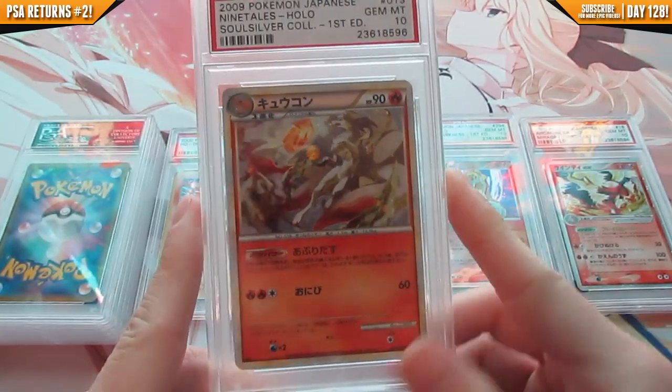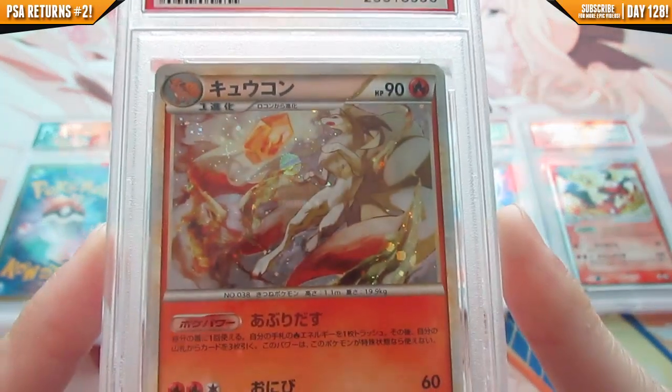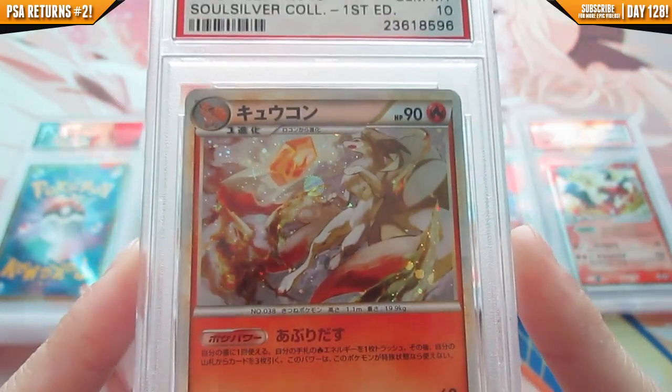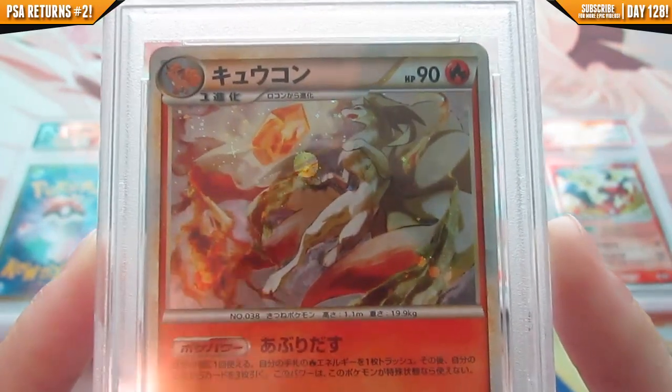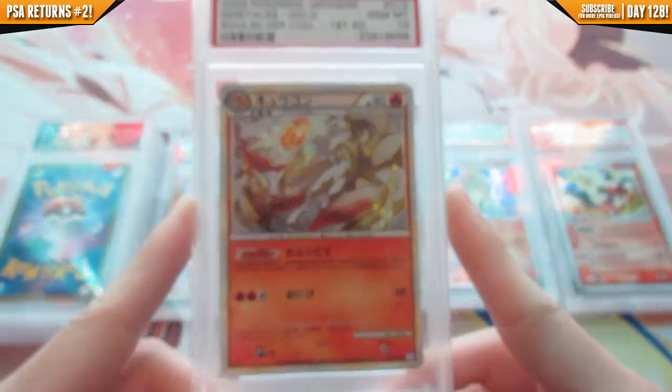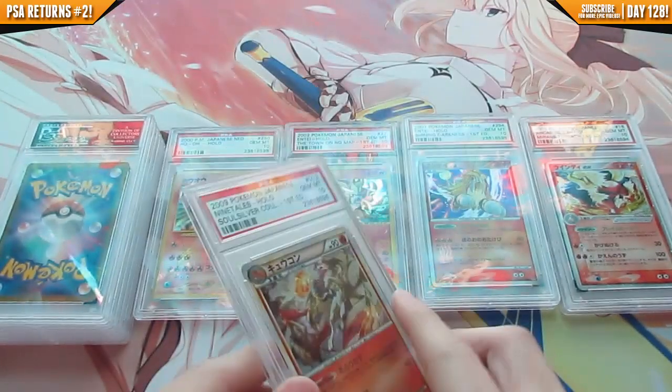This is a card I just really like how it looks — Nine Tails from the HeartGold SoulSilver Collection. I just love the artwork on this card. I decided to send it in and it received first edition gem mint 10. I bought it for like a dollar on eBay.